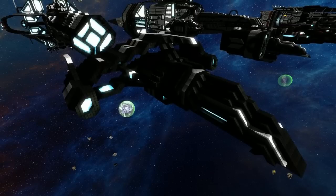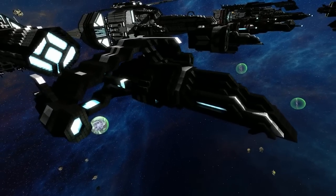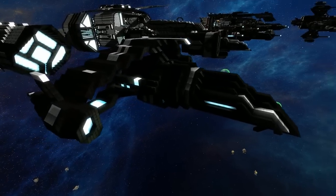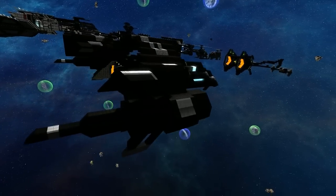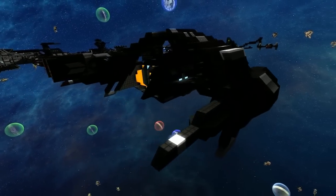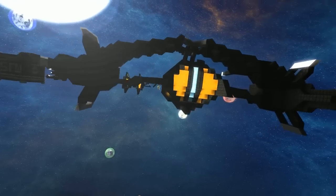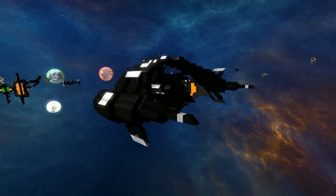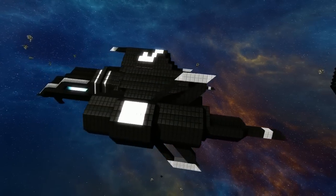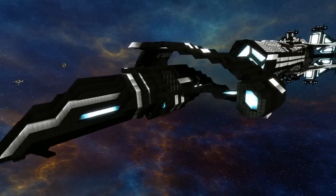Starting the second line of the review with the SFW Aurora — the private jet of the fleet. It's designed with cool little opening features on the sides and sits on a planet really nicely with a flat bottom. The wingy bits aren't just for looks — they're functional too.